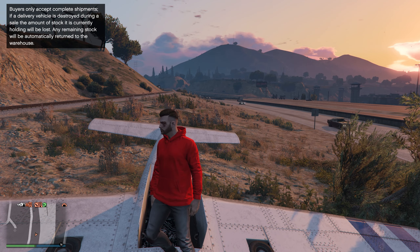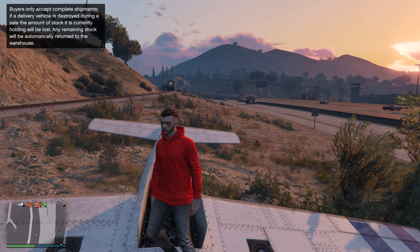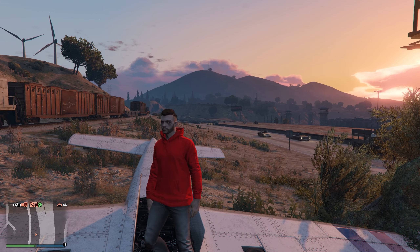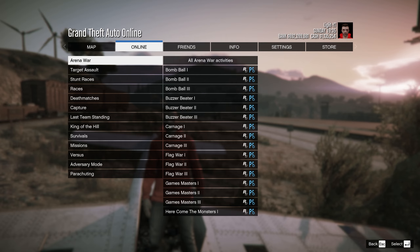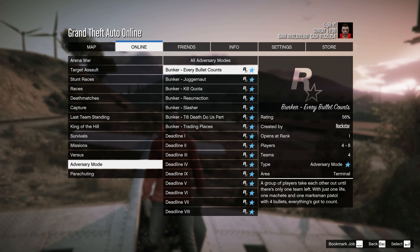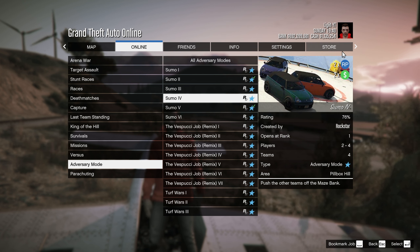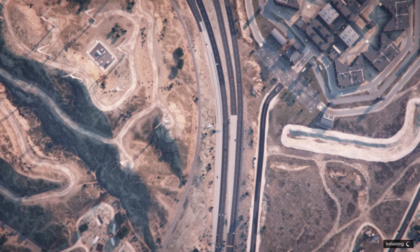Now for our last RP method which has no requirements: the Sumo Adversary Mode, currently two times winning RP this week. Go into any GTA Online session, press Options, go to Online, Jobs, Play Jobs, Rockstar Created, then find Adversary Mode and look for Sumo — there are six of them. Note: you do need more than one player, but most people enjoy the Sumo Adversary Mode. Start any one you like.